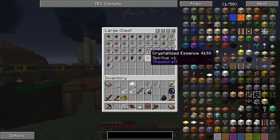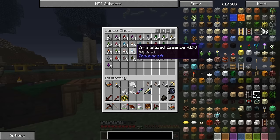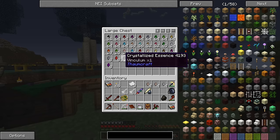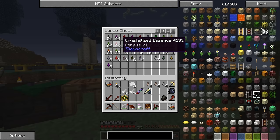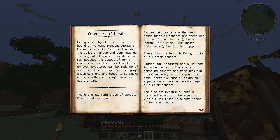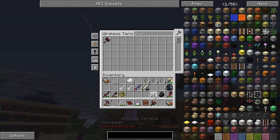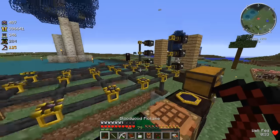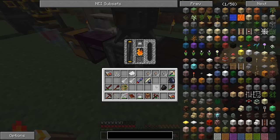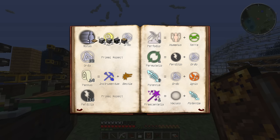Looking through the storage — there's volatis, ordo, machina — I need to find modus. Let me check what modus comes from in the Thaumanomicon. For spiritus, looks like you get it from zombie heads, soul sand, and skulls. I've got a skeleton skull — I can throw that in the crystallizer to get some more spiritus. Let me go do that and then look up modus as well.